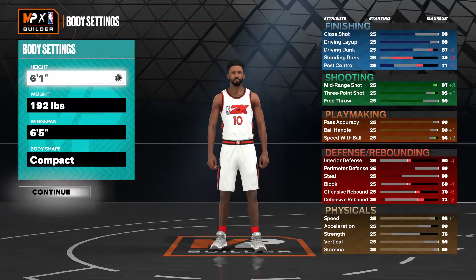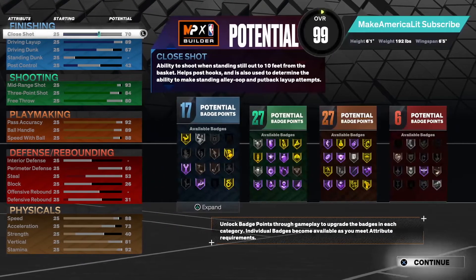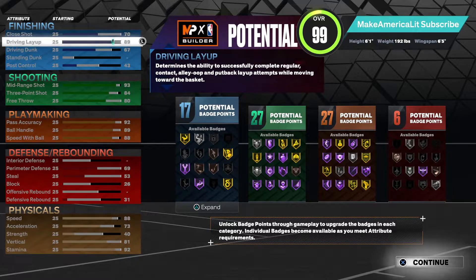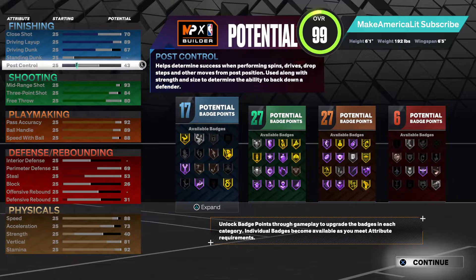So let's just jump into the build. Now of course we were able to get his physicals — his height, his weight, his wingspan and everything like that. For the build I kind of had to finesse things a little bit. I dropped his close shot from a 92 to a 70 because you're not going to really be taking hook shots or standing alley-oops anyway. Dropped his layup to 89 because you don't really lose any badges going from a 90 to 89. I had something left over so we just threw that into driving dunk to a 67. Post control is 42 — we had to throw some extra onto that to reach 99, so that's why it's 43.